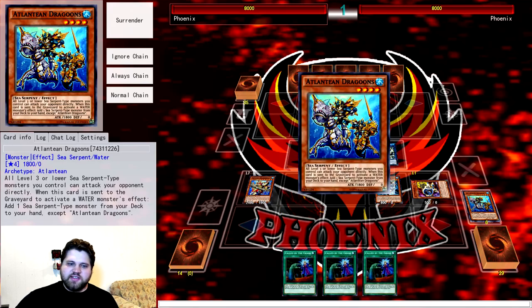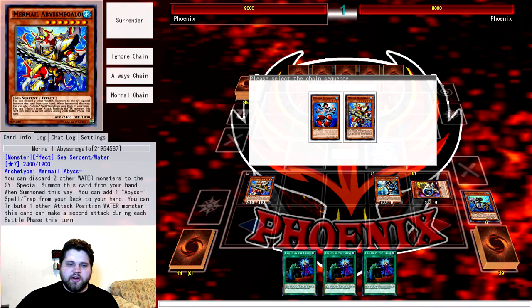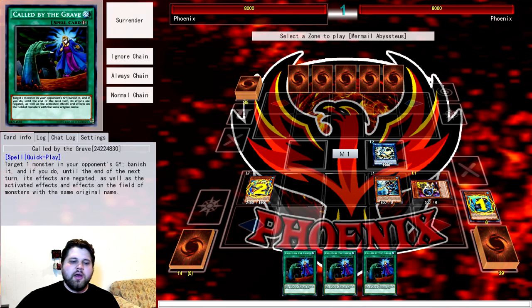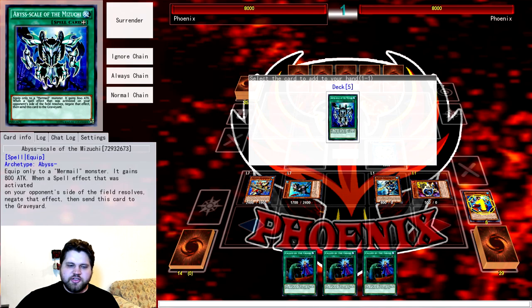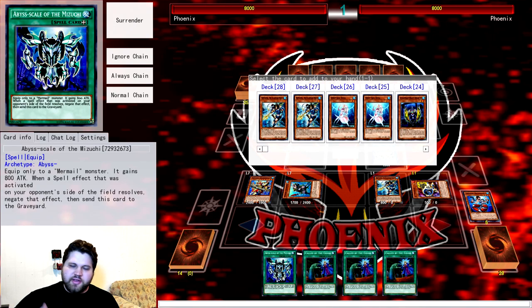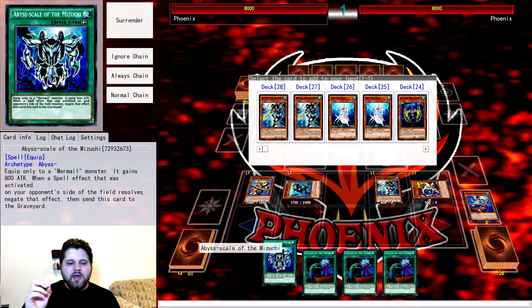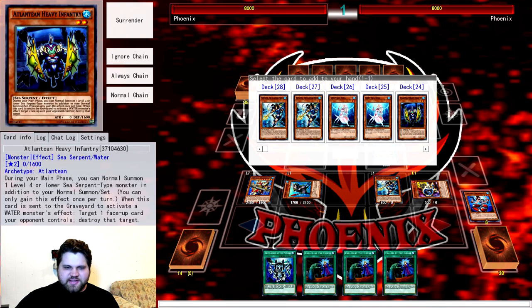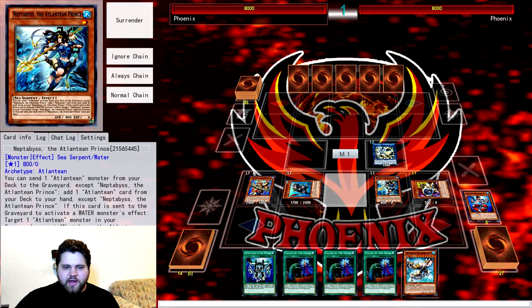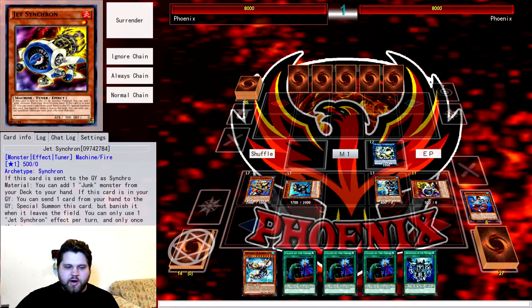With five Waters in grave we add Moulin Glacia off the triggered Dragoons. Megalo's effect also adds an Abyss card. I personally play the equip spell Mikazuchi simply because it negates Dark Ruler No More and Super Polymerization, gives the most relevant stat boost when killing your opponent going second, and Abyss Sphere just doesn't really do anything impactful. So we add Moulin Glacia off this Dragoons search and start taking cards out of our opponent's hand one by one.